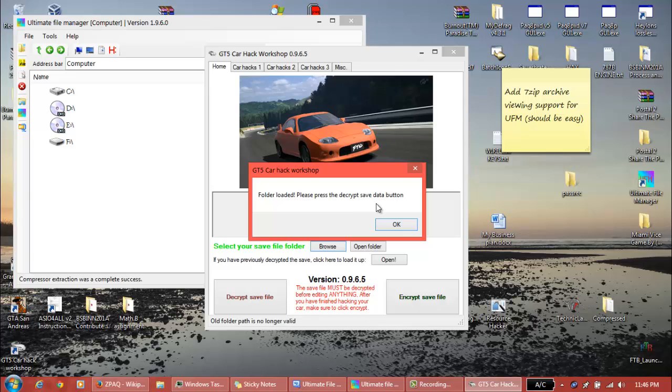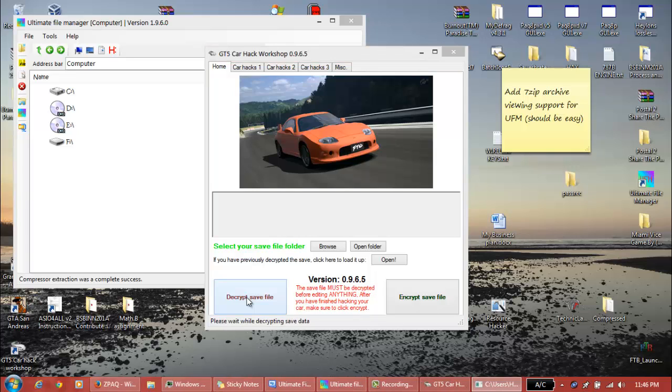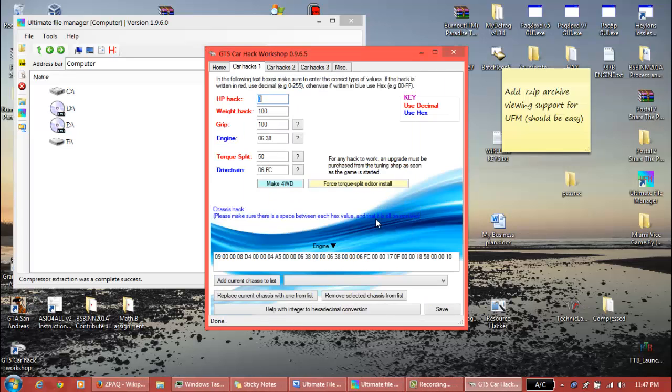It tells you by this message. If this message does not come up, then it's probably not the correct folder. When you click decrypt, it's going to automatically send you over to page one. It will tell you your hack offset, which can be useful to remember - probably write it down somewhere. Now we're on page one. Some of this stuff does not work anymore. I haven't updated this program very much since patch 2.11, which is a patch where you could do pretty much anything you wanted.